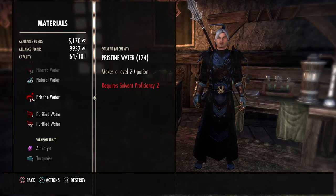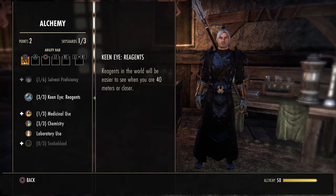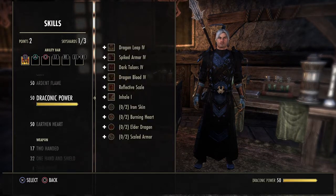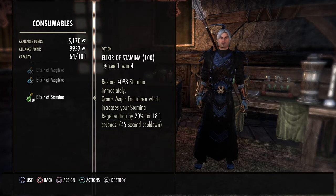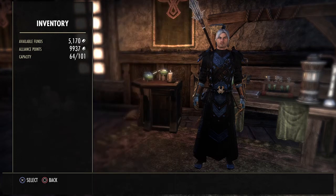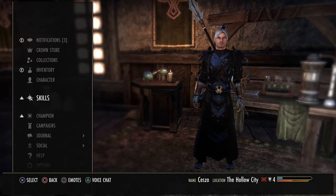The reason you want level 50 alchemy is for the Medical Use passive — when using potions your duration lasts longer for recovery. For example, right here: consumables give 20% regeneration for 18 seconds. Before I upgraded Medical Use to rank one it was 16 seconds, so it bumped up a few seconds. At rank three it would be even better. This is just my farming character so I only have two points left.